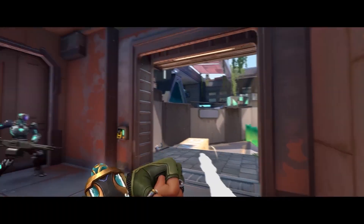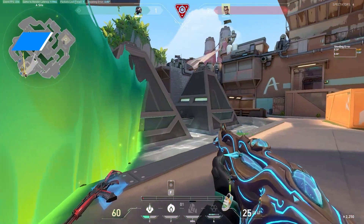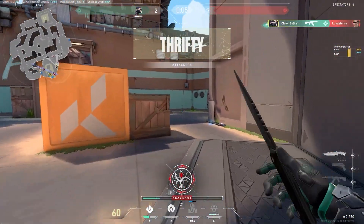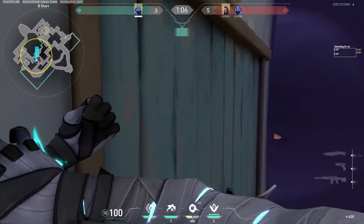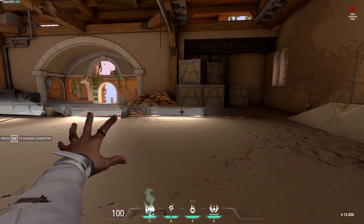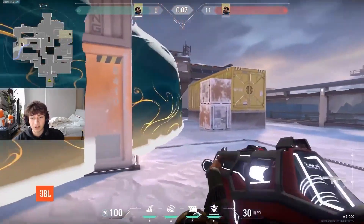First, let's talk about his High Tide wall ability. Very similar to Viper's Toxic Screen shape, but kind of different in the way you can use and deploy it. You don't recharge your fuel as you would with Viper. The cooldown works the same way as an Omen smoke but takes longer to recover — 40 seconds for Harbor's wall instead of 30 seconds for Omen's Dark Cover. Also note that you can curve his wall ability as you do with a Phoenix Blaze wall, which is super handy to block the line of sight of multiple choke points at once.